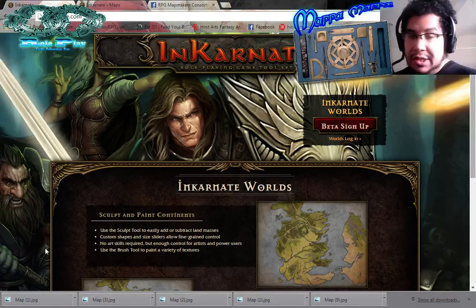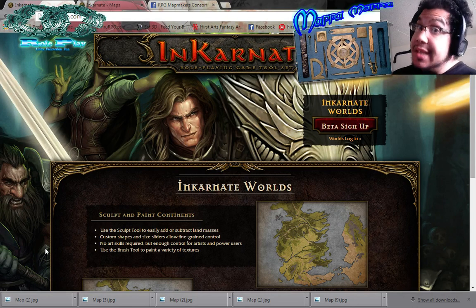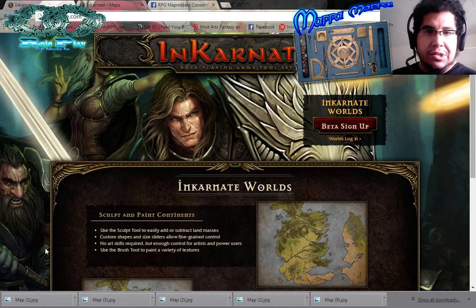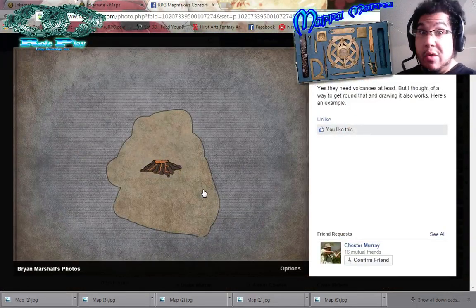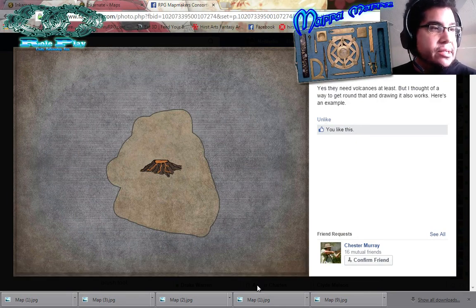And it was an ingenious solution as far as the visual effect. I still say that they need actual volcano objects. My buddy Brian over at the Map Makers Consortium — great map maker, great artist — and this is his rendition of it.